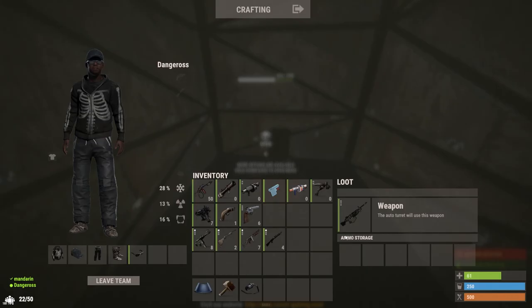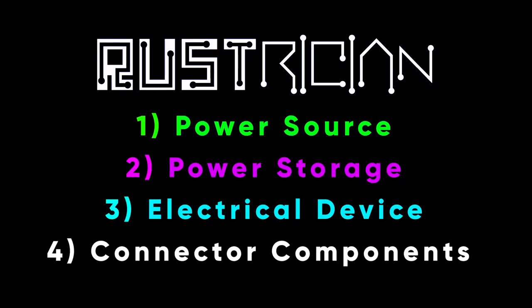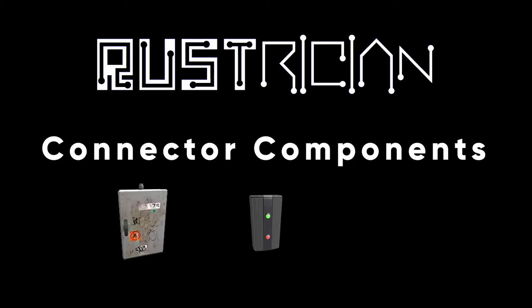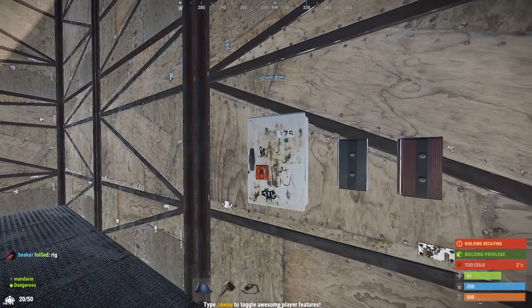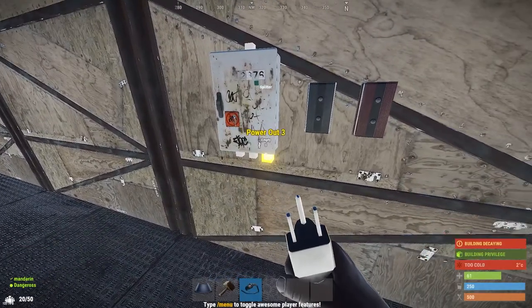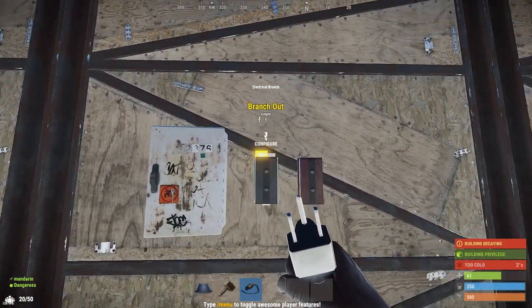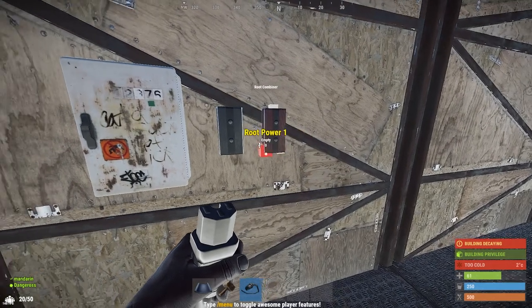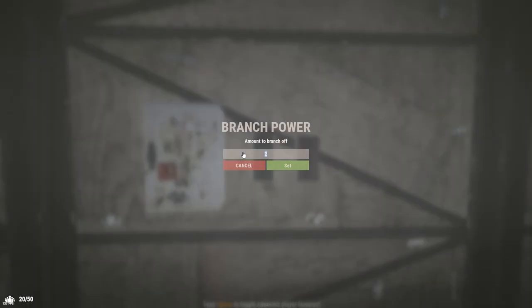The fourth element of electricity in Rust is what I'm going to call connector components. The three we are going to cover today are the ones you will use the most: the splitter, the power branch, and the root combiner. The splitter takes power and splits it into three branches. The power branch splits power into two branches. The root combiner combines power from two sources into one output. One advantage the power branch has over the splitter is that you can set the amount of power you want to branch off.